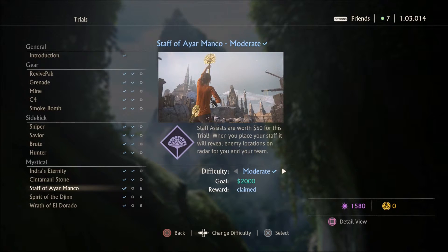Let's go down to the Mysticals — the Staff of I.R. Monko. It says the difficulty is moderate, the goal is 2,000, and the reward is already claimed. So by doing this trial, I earned 50 Relic Points, and it was super easy to do.